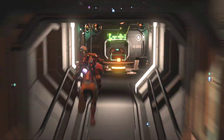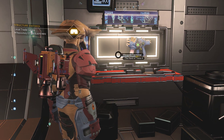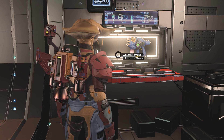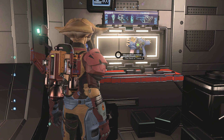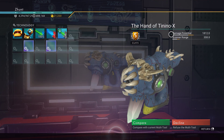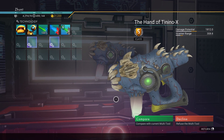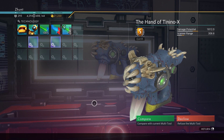Now this is one of these hunts that brings you back to Earth, because this has been an absolute mofo. The hand of Tinino-X — we'll call it 10, whatever. S-Class, finally. Good looking multi-tool, nice little two-tone crystal, but we are probably not far shy of 400 settlements looking for this one.